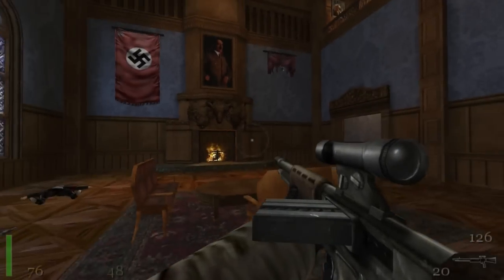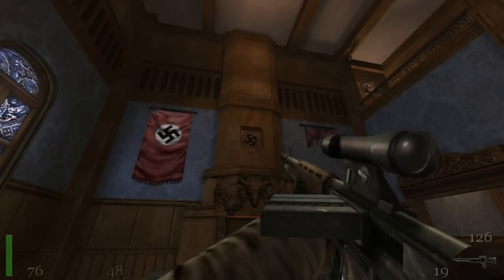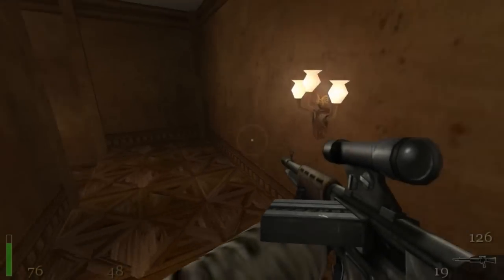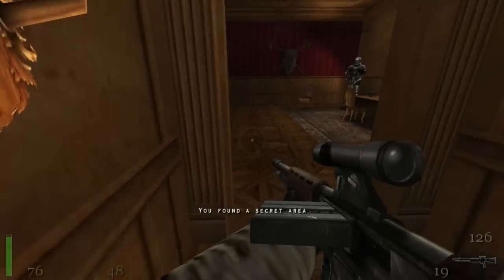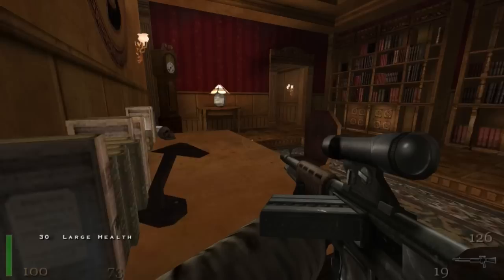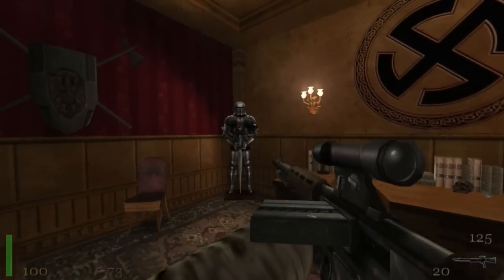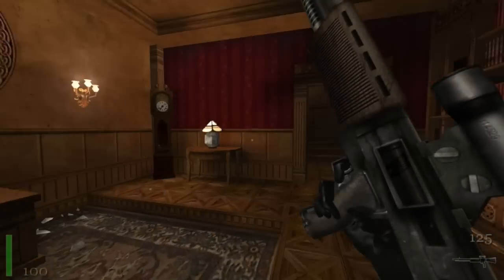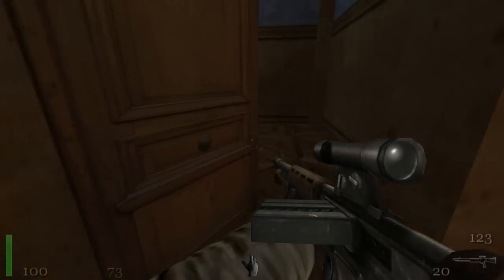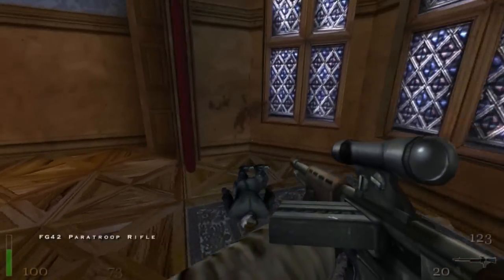Now this level has two secrets. The first one is here — shoot the picture of Hitler and behind it there's a switch, which actually opens up this door here underneath the staircase. So we'll go down and collect the treasure, armor and health. That's all that's in here. The rest is just purely for looks — bars and a knight. So we've collected everything down there, let's head back out and continue on our slaughter fest through the chateau.